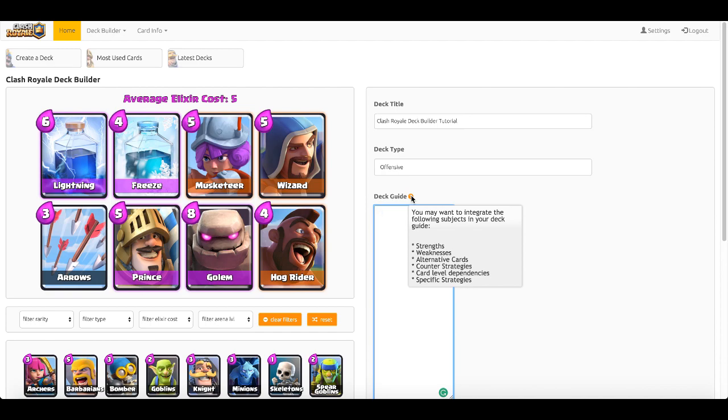The deck guide section is the most important part of this website when creating a deck. There's a tooltip that shows you the subjects you may want to integrate in your deck guide: strengths, weaknesses, alternative cards, counter strategies, card level dependencies, and specific strategies.